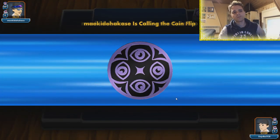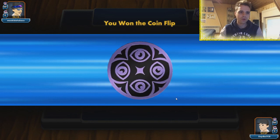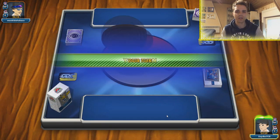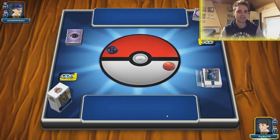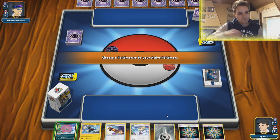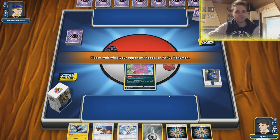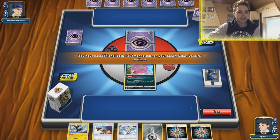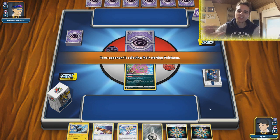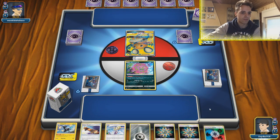Finding another opponent. It looks like it's going to be Mewtwo. We won the coin flip — that's always nice to start with ADP, just attaching and passing. Spiritomb in the back — I don't want to attach immediately onto Spiritomb, but we definitely need to find a Tapu Lele, ADP, something like that. You can also go full Spiritomb without getting ADP up and rolling, but it's a little bit more difficult.